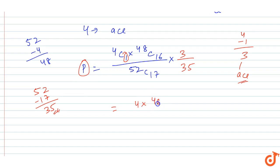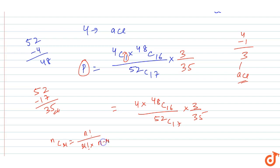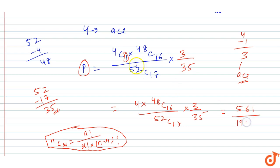The required probability is 4 into 48C16 divided by 52C17, multiplied by 3 upon 35. Using nCr = n! / (r! × (n−r)!), if we convert 48C16 and 52C17, the final answer comes out to 561 upon 1915.